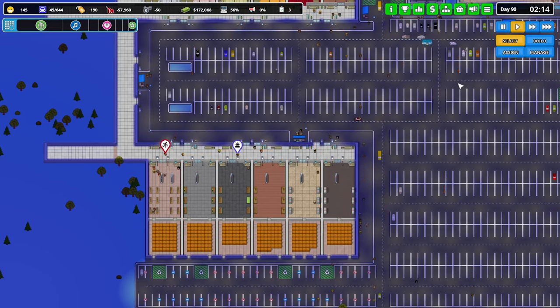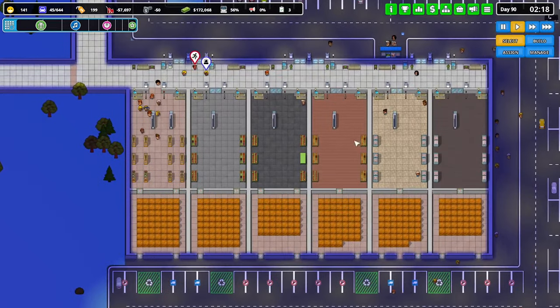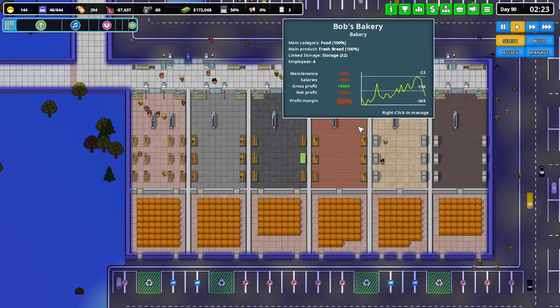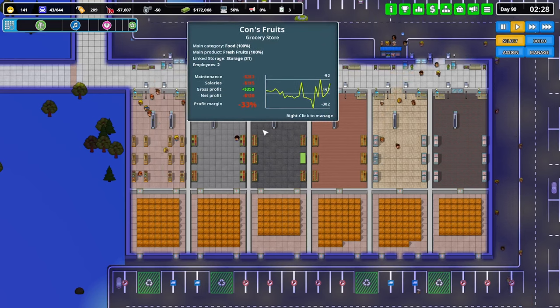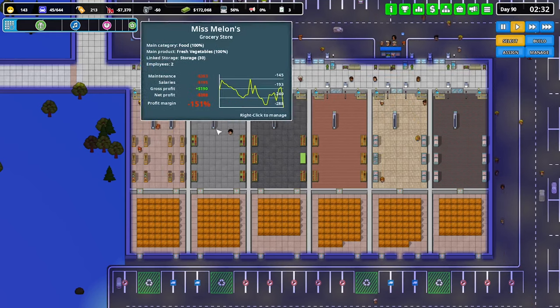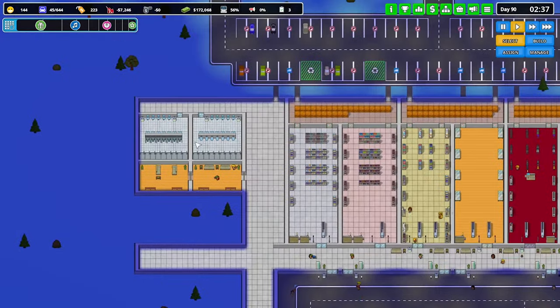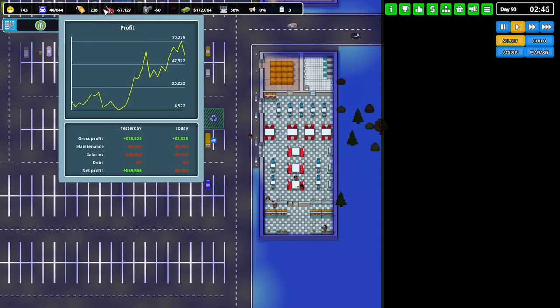Hey guys, Ritter here, welcome back to another Brick in the Mall — episode number four, continuing on from when we put in the fresh food spot down here. We've got the butchers, the fish shop, the bakery, the fruit shop, fresh veggies, and a liquor store. We also did the toilets, Phil's Pharmacy, Bell's Beauty Shop, and Big Owls.